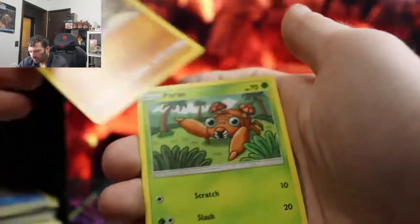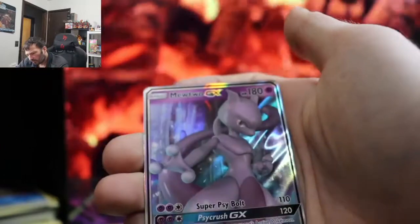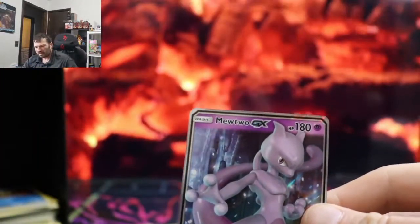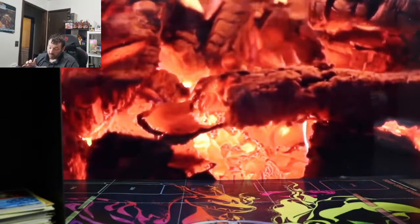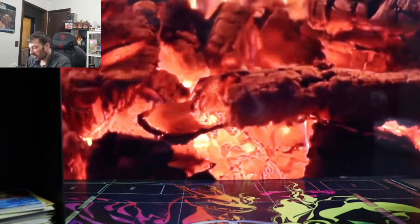Come on, I feel something shining back there - Cubone, Voltorb, Eevee - and we got a full art Mewtwo GX! So this Elite Trainer Box wasn't bad I would say. I did use store credit for scalper price which was $85 - I didn't pay $85, I just used my store credit from sending all the bulk in. I figured I was gonna save my store credit for Shiny Fates but figured to open this Elite Trainer Box for you guys because I haven't opened one in a while.